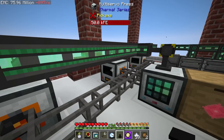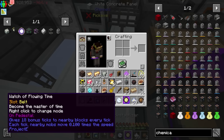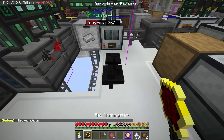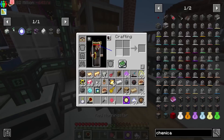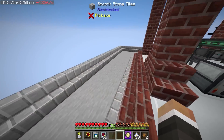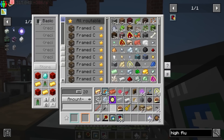I'll grab some more high flux augments and steal another one of our watches of flowing time. I'll put high flux coils into all the machines around regular mechanical essence - the multi-server presses, induction smelters, and this multi-server press and sequential fabricator over here. I'll move the watch of flowing time and use F3+B to make sure its radius covers basically everything. Let's craft a stack of high flux augments just to be safe - now everything here should be running super fast. I'm also upgrading all the retrieval modules to high retrieval modules and removing the stack limiter.